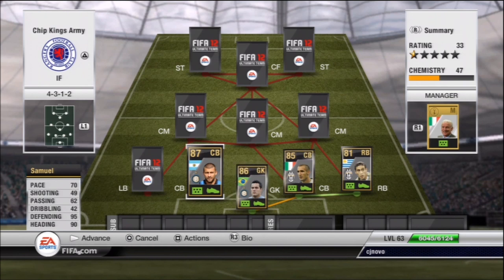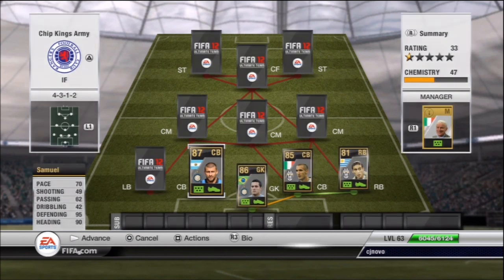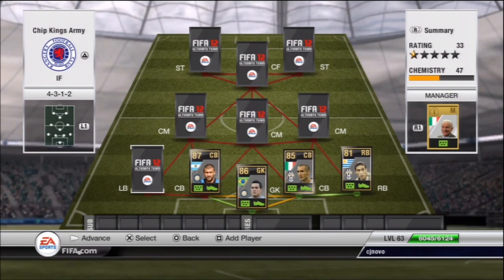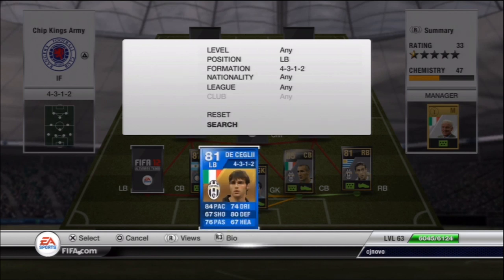The other centre back has 70 pace, 95 defending and 90 heading — absolute crazy stats. He's an absolute wall in defence and as you can see he only cost me 60,000, so I was quite lucky picking him up.